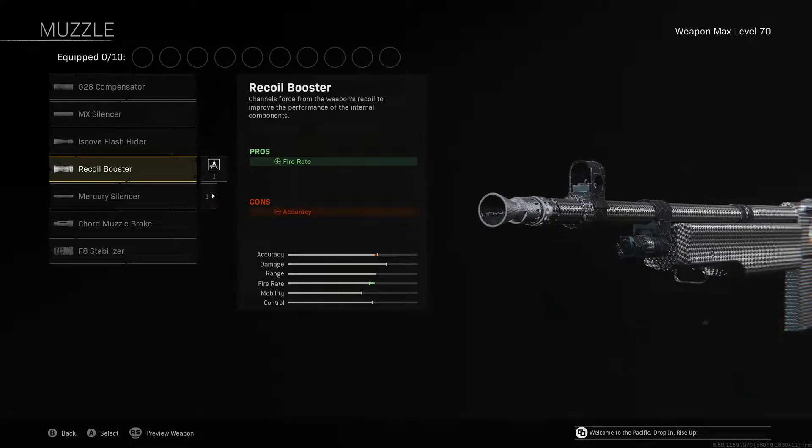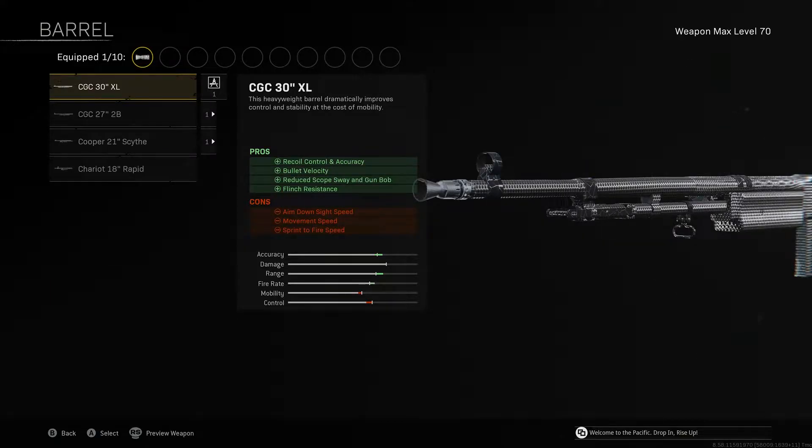For the muzzle, the recoil booster simply increases the fire rate of the BAR, making it even more effective. For the barrel, the CGC 30XL gives assistance with recoil control and accuracy, while also providing increased bullet velocity ensuring our bullets are traveling as fast as possible, along with reduced scope sway and flinch resistance.